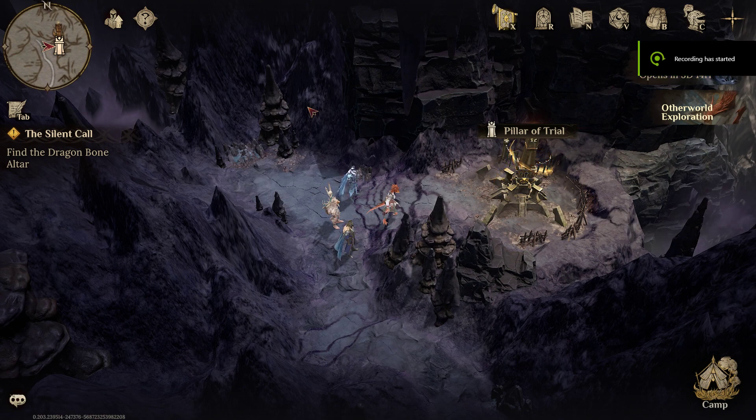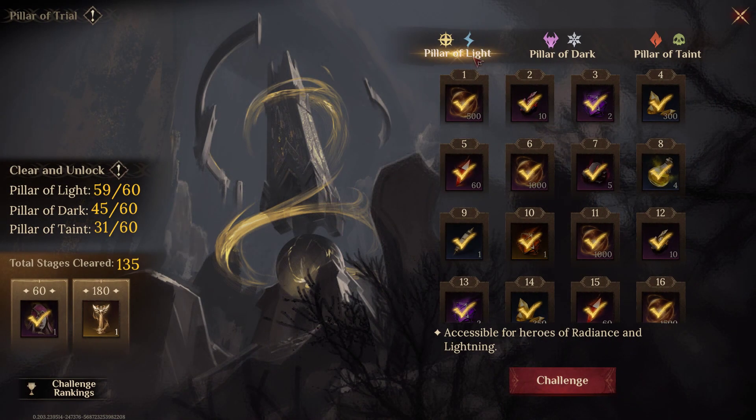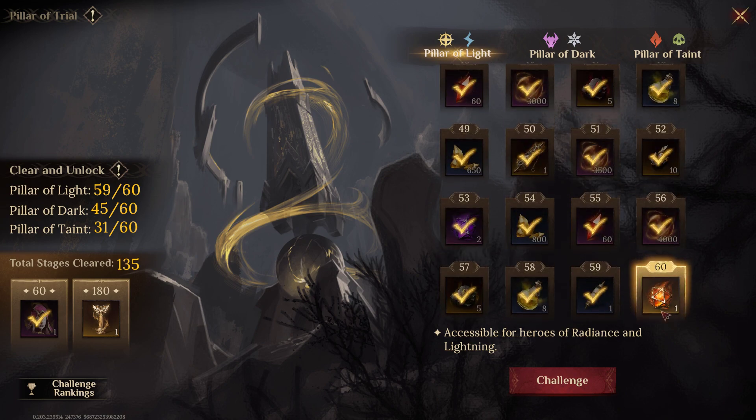Hey YouTube, Jedifuka here. In this video I want to talk about the Pillar of Trials — specifically the Radiant Light one. I'll discuss Pillar of Dark and Pillar of Taint in other videos. I'm on the very last stage, pretty close to beating it. I can get to the boss but keep running out of time, so I'm reworking my team. I want to share my strategies for how I got through this.